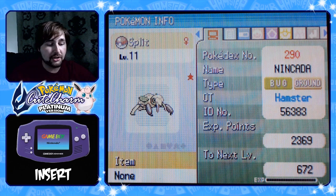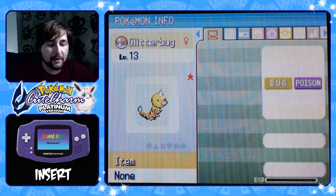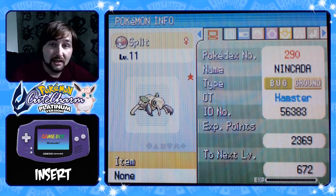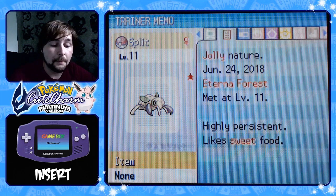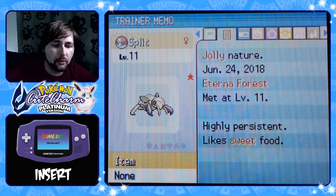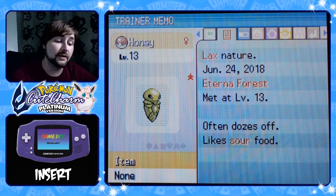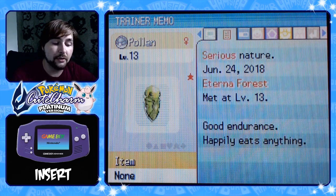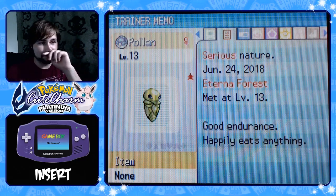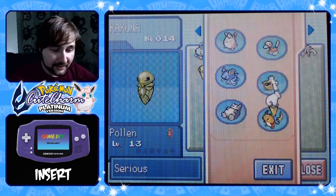Let's take a look at our new shiny finds. Glitterbug is Serious nature and often dozes off, with the ability Shield Dust. Moving on, we have Split — she's Jolly, highly persistent. I think Jolly is pretty good for Ninjask. Compound Eyes is its ability. We have Honey, who is Lax and often dozes off, with the ability Shed Skin. And Pollen has Serious nature with good endurance and Shed Skin as well. I think Pollen ought to be the Beedrill, just because of how freaking difficult it was to capture.